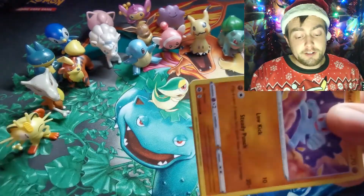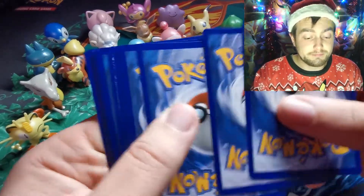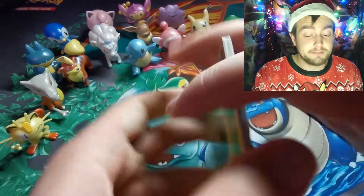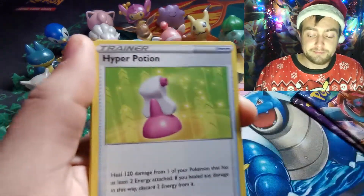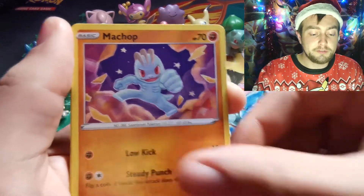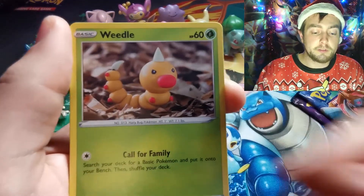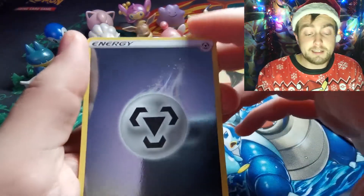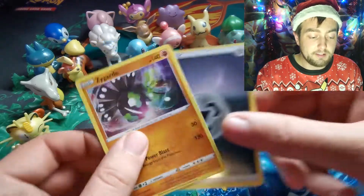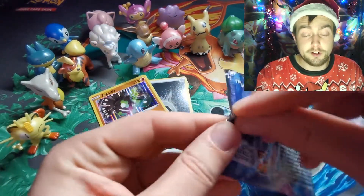Fingers crossed for Charizard - we pulled one yesterday when we went Charizard hunting; technically today we're Charizard hunting again. First pack: Beedrill, Rotom Bike, Hyper Potion, Machop, Sizzlipede, Pokeball, Weedle, Kakuna - reverse Metal Energy and a Zygarde holographic. Not a Charizard.